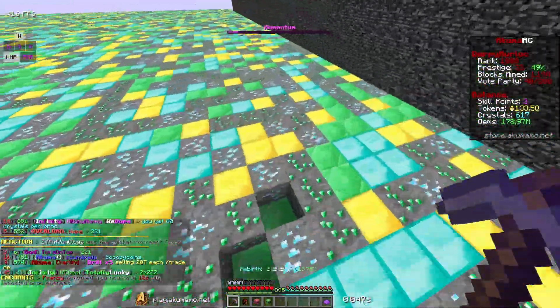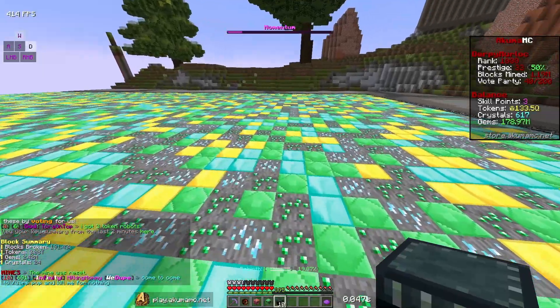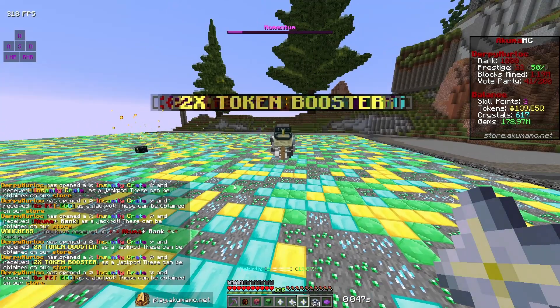Right now I'm trying to go for gyms because a lot of these gym enchants are costing a lot of gyms, so that's what I'm going for. But we do have some crates to start off the video — we have 10 insanity crates so I'm going to open these right now. I'm just going to open all 10 at once, hopefully we get some good things.